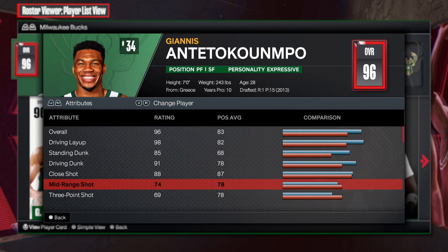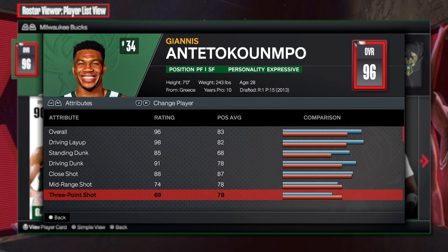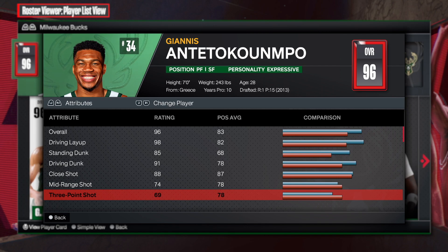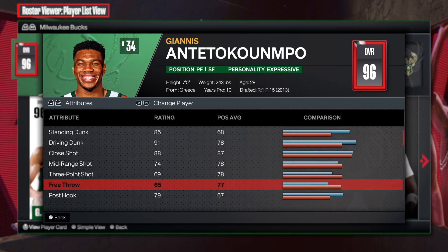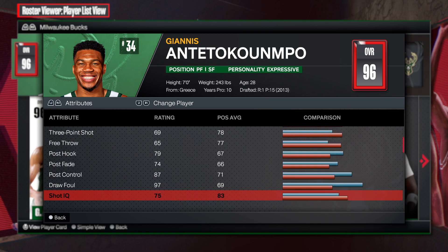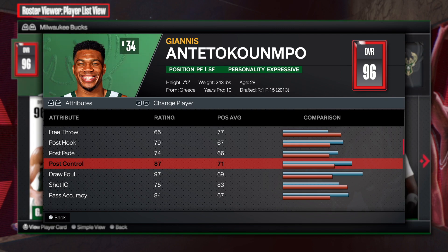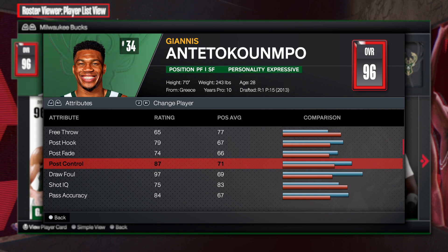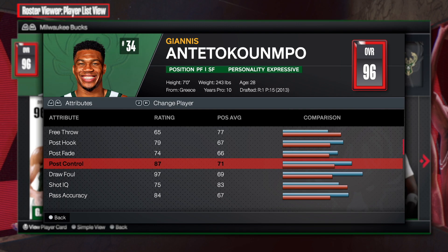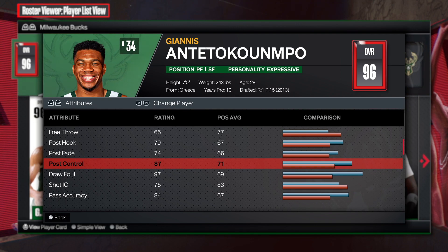He gets a little mid-range here and there at a 74 — that's solid. He's not known to shoot threes, but from time to time, if he's wide open, he will shoot that three. Free throws: 65 — that is trash, but it is what it is; he's not good at free throws. You can see 87 on the post control, which is amazing. That's how he also gets his buckets inside the post. Post spin technician on fleek.